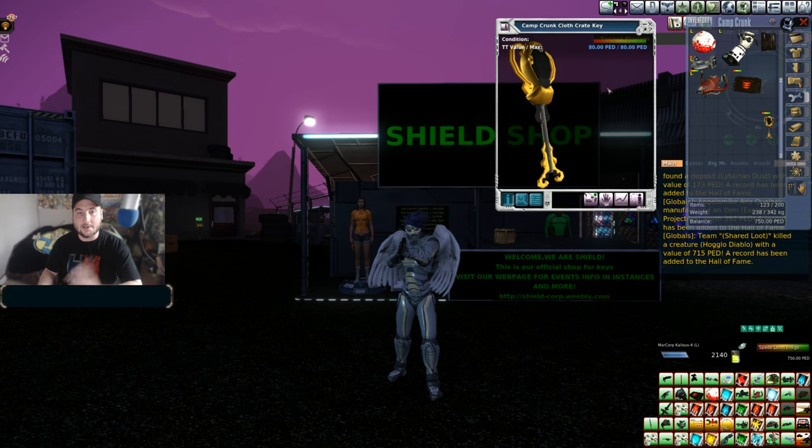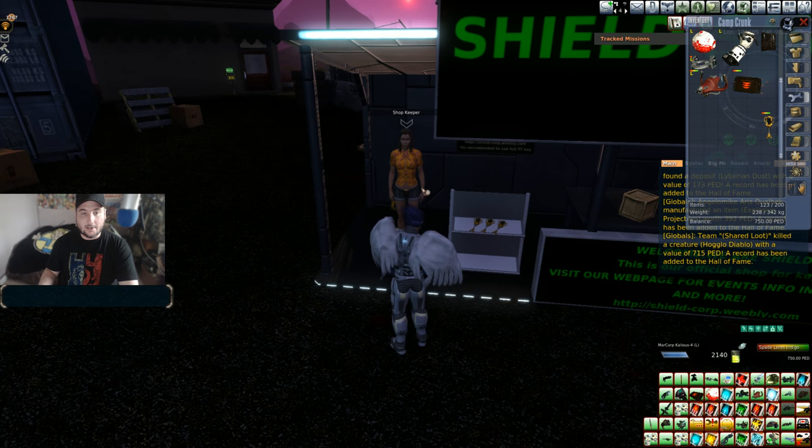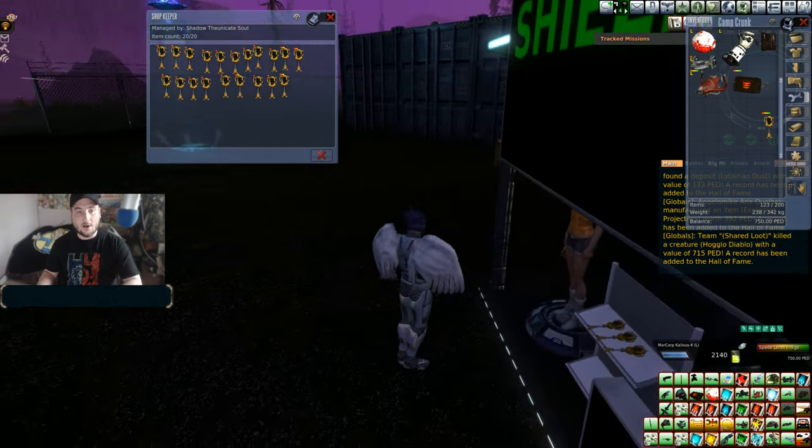If you go down to the description of the video below, I will have the website for the Shield Core — this little website right here — and it will have all the information you could possibly need to run this instance. Here at the Camp Crunk stall we have crate keys. Keep in mind these things take quite a bit of money to craft for the owner, which is Shadow the Unikit Soul, so they're mostly sold at the stall.